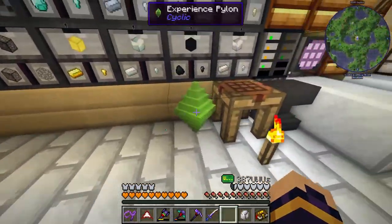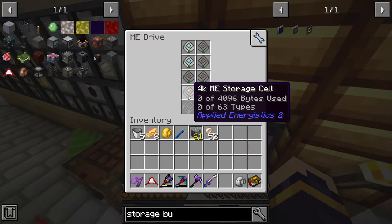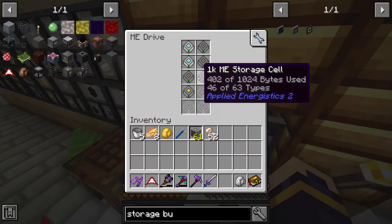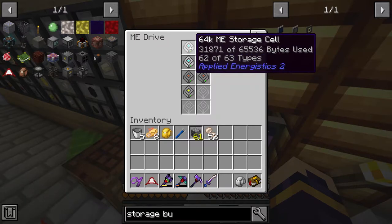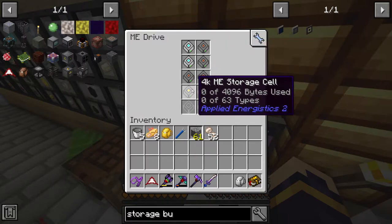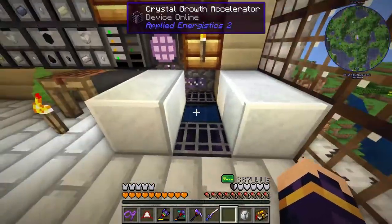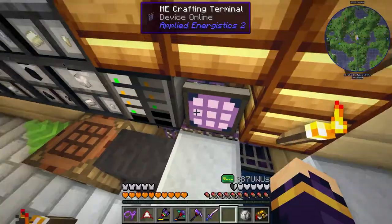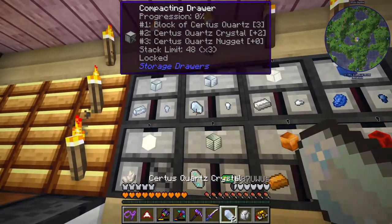Between episodes I cleared out all of these storage chests and put them all into here. I made another 64k drive and a bunch of smaller drives because I have a bunch of one-off items. The one-off items kind of go into the smaller storage ones because they allow the same amount of types, but the 64k lets you store more of certain types. I also put these crystal growth accelerators here for my seeds.